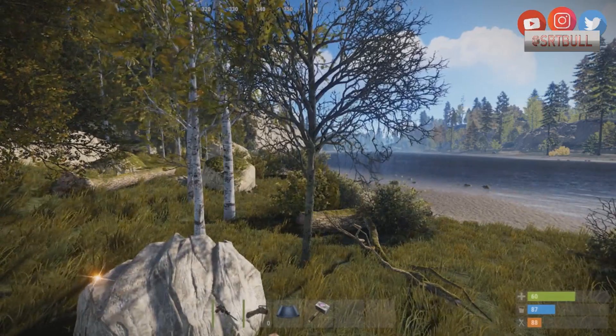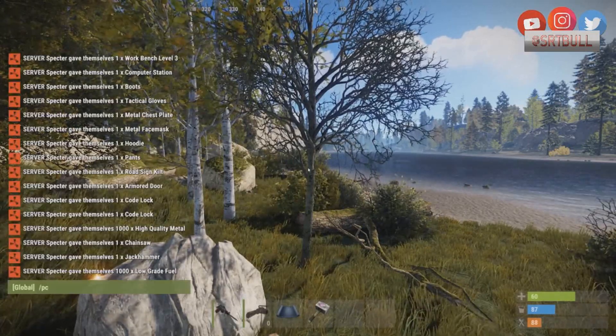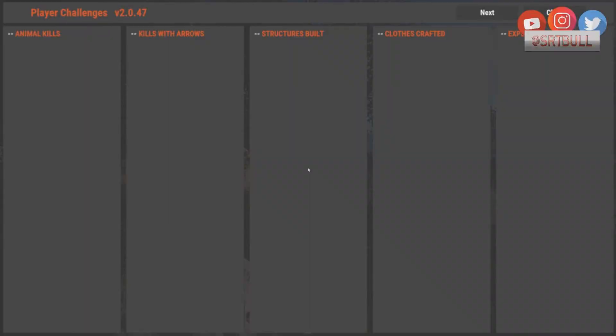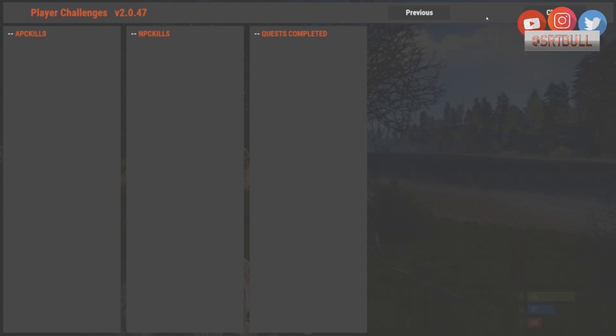Once Player Challenges is installed, it's very simple to see the scoreboard — just go into chat and type /pc, which stands for Player Challenges. This is the default configuration. You can change all the text coloring and background coloring to customize it however you want. By default you've got animal kills, kills with arrows, structures built, clothes crafted, explosives thrown, and more — the scoreboard spans multiple pages and tracks a lot of things.